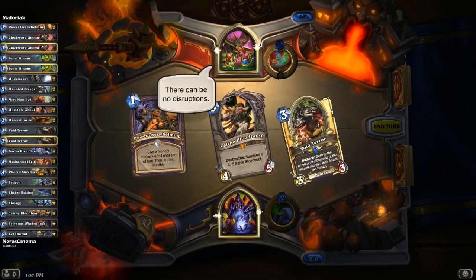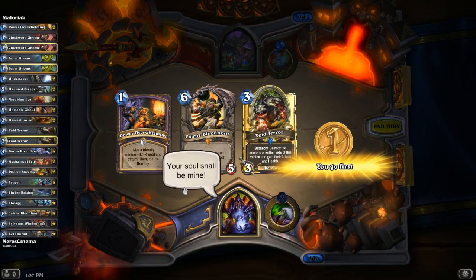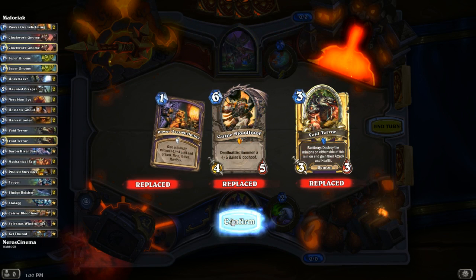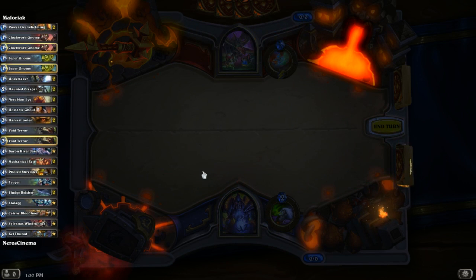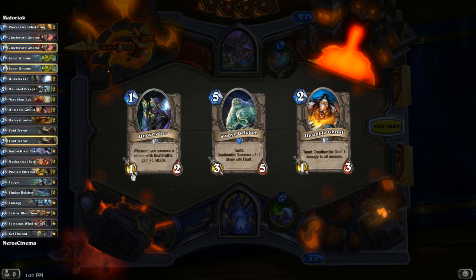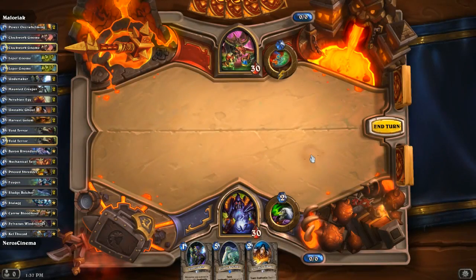Tudan versus Maloriak! I just realized if I throw out the Nerubian Egg, it'll be a 2/0, which means the 4/4 Nerubian will come out as a result — that's awesome! So that would be a 2/1 Undertaker, a 5/3 Sludge Belcher, and a 3/1 Unstable Ghoul. This deck might work out pretty well.